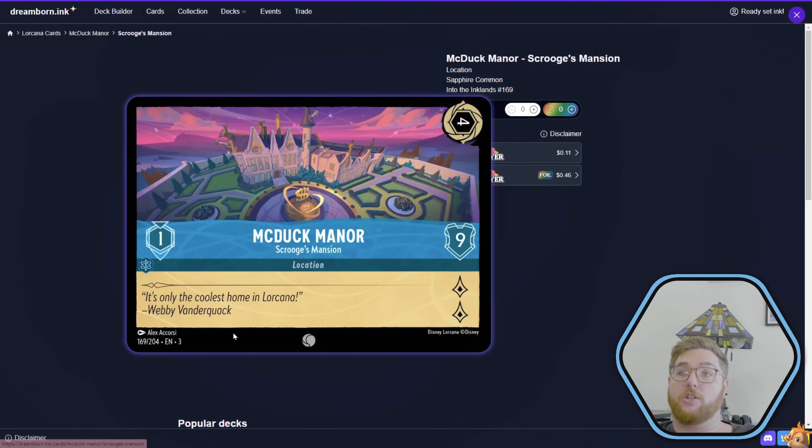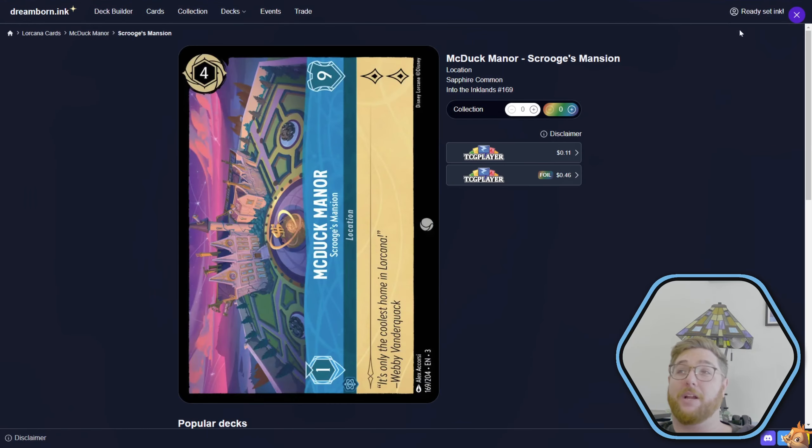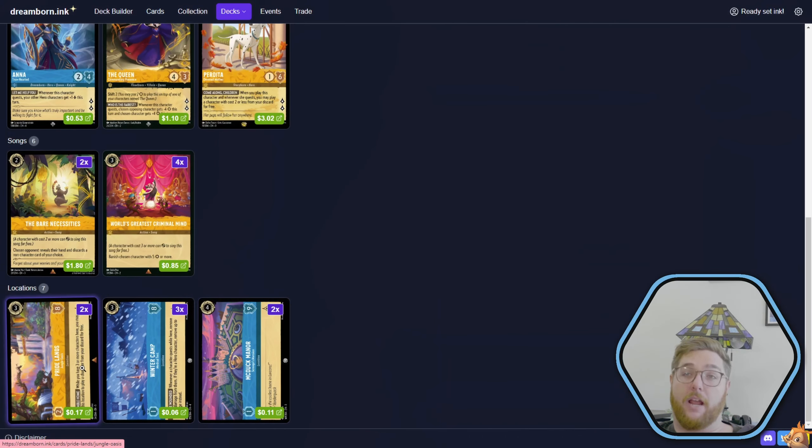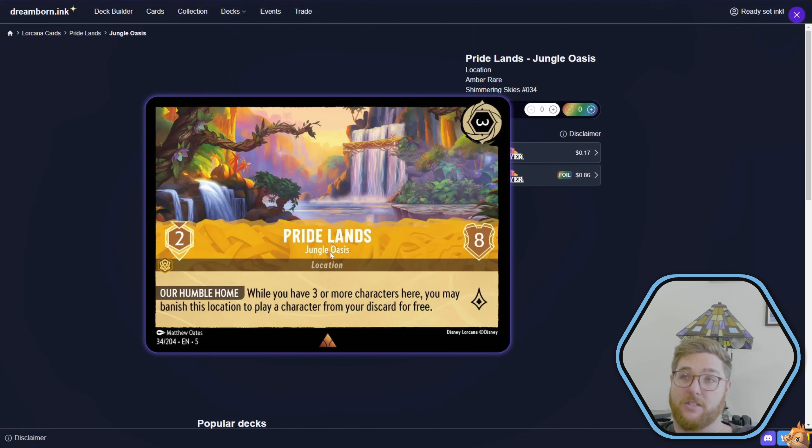We have another location — the McDuck Manor. It's just a huge location. It's got nine willpower, it gets you two lore. You can drop it on turn four, but if you drop it in the late game, it's great, if they're being prepared and they don't have an answer. And then the Pride Lands — while you have three or more characters here, you may banish this location to play a character from your discard for free. Kind of a saucy thing to put in there.